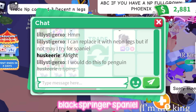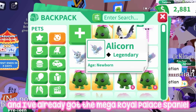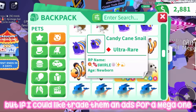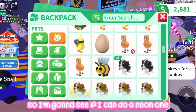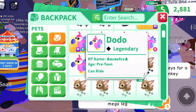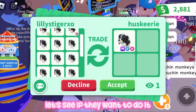Now I'm going to offer for this mega neon black spring spaniel, which is definitely one of my dream megas. I love the spaniel so much and I've already got the mega royal palace spaniel, so I might be able to collect all the mega spaniels. I have enough to make a mega neon one right now, but if I could trade for a mega one that would be great. I'm going to add some good legendaries, a fly ride capuchin monkey, and the winged horse to see if they want to do it.